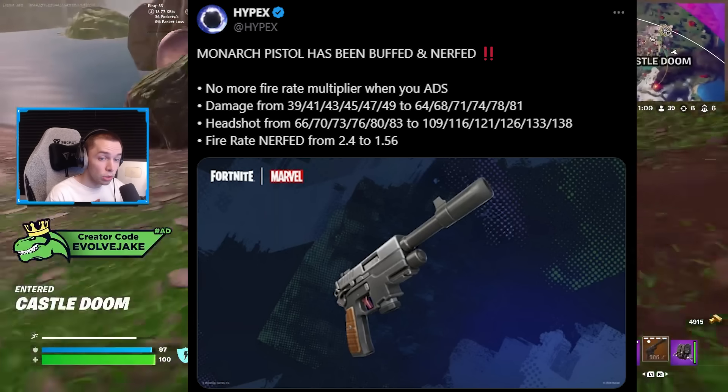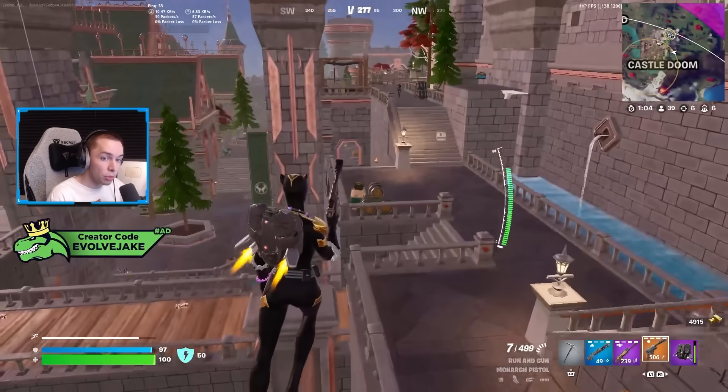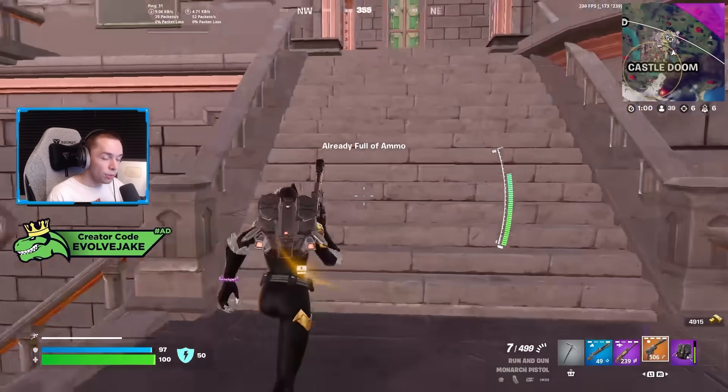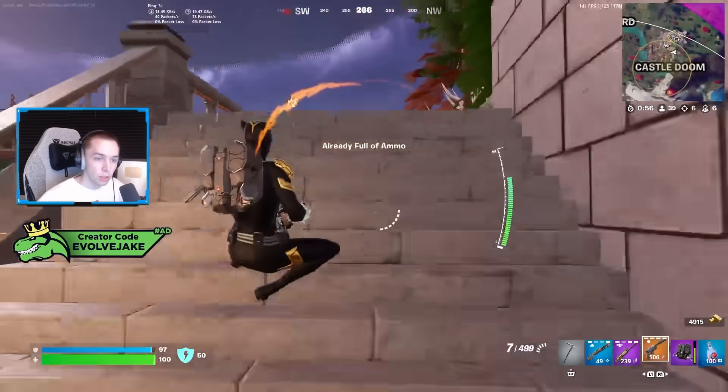The weapon was buffed when you hipfire it as far as damage goes, but the base damage was not changed. A lot of people are confused about this — they just see "damage increased" and think it was across the board. But this is exclusively a change to the hipfire, and it is a temporary change, as the Fortnite Status post said, only until the next update where they're able to fix whatever problem was previously happening.